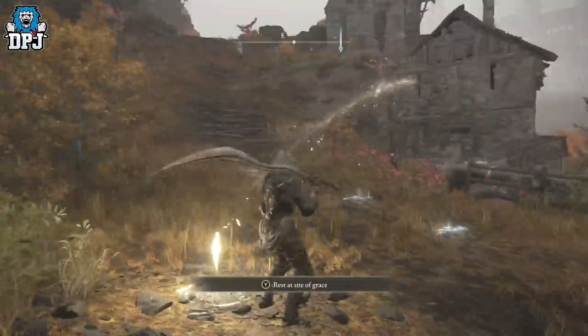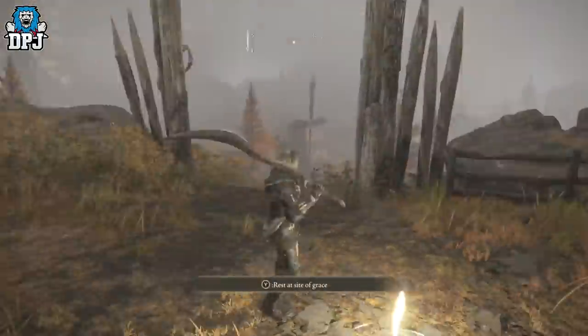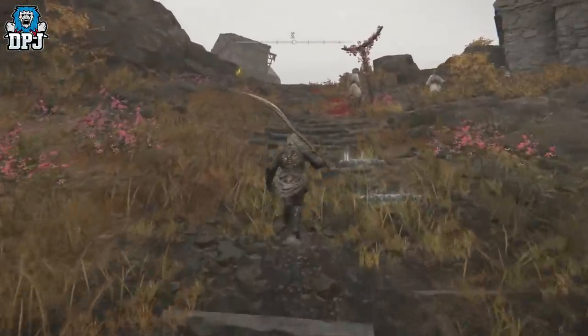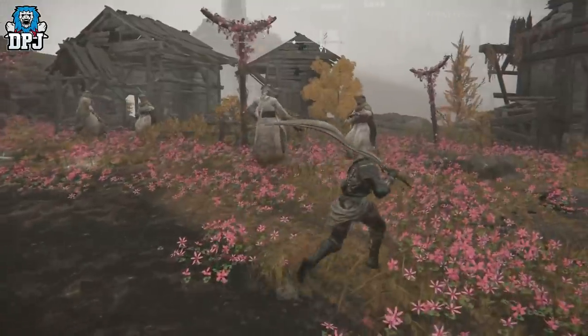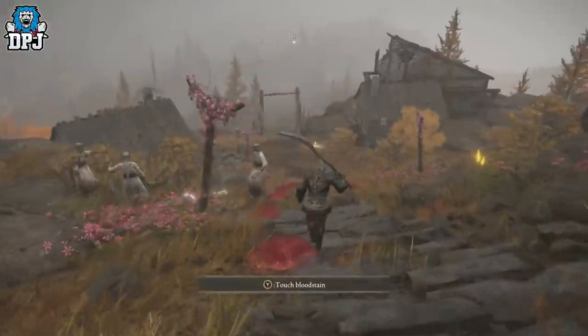This is where you need to get to. This is the grace you want to activate, right here. When you get here you'll hear women laughing — these are twisted women, these are demons. There are three, four, five, six, seven, eight, nine, ten, eleven, twelve — so there's twelve of them here.